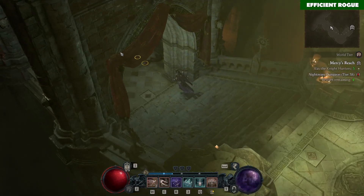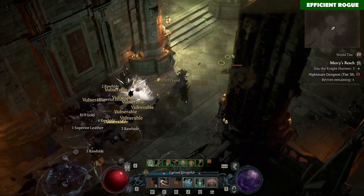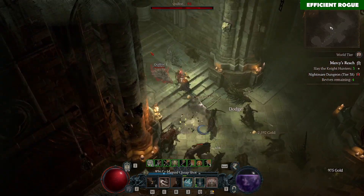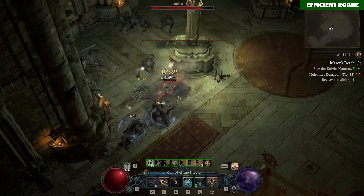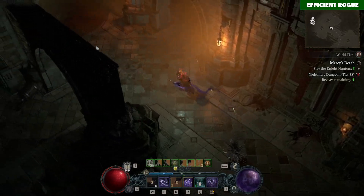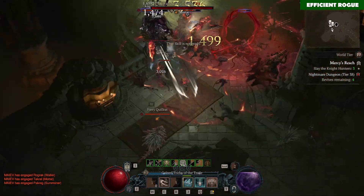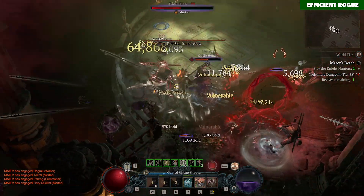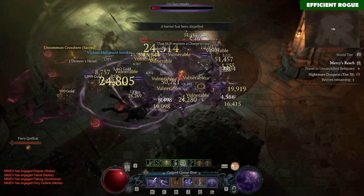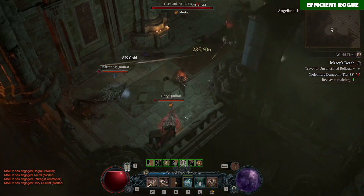Hi, in this video I want to share with you my Shadow Flurry Rogue. Some call it also Rapid Fire Flurry Rogue, and it's made popular by the Diablo streamer WuGio. Since I really like his build and his pioneer work, I've worked on it a bit and I think I could make it a little bit better, especially for Season 1. Since he didn't post an updated version for this build in Season 1, I think I can do that and share my version of it.